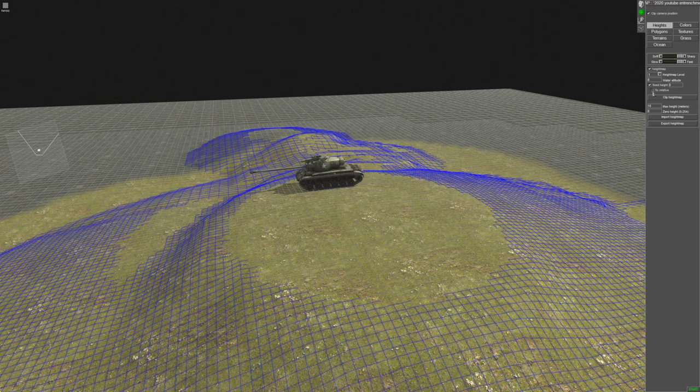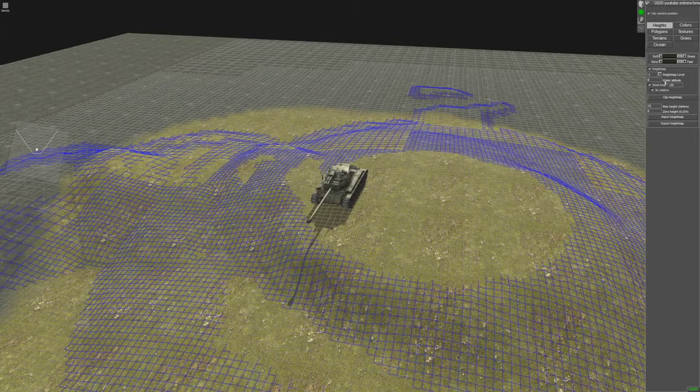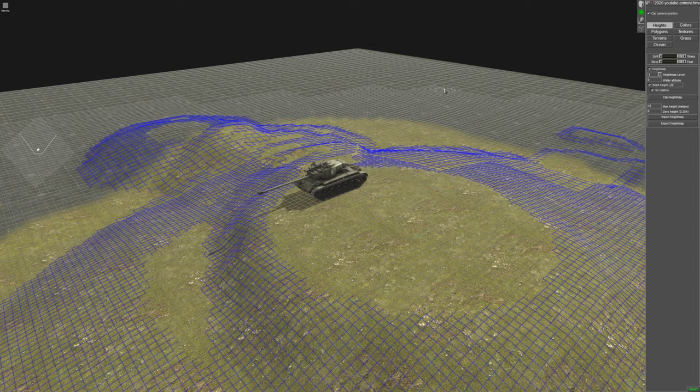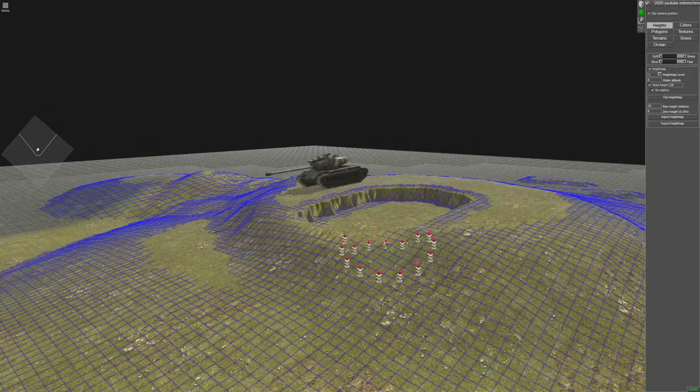So if I go negative 20, hit return — my brush is now set for a fixed height of minus 20, relative to the top of the hill. Which means it should dig out about a flat amount. And I'm using the fast, sharp brush — it should give me a trench about minus 20 from the top of the hill, not the ground plane down here. Let's try that. And that's exactly what we get. So now I just built myself a trench — it was too big, but you get the exact idea. If I drive that tank down into there, I want just the top of the tank — the turret — to be able to turn and rotate without clipping much of the ground.